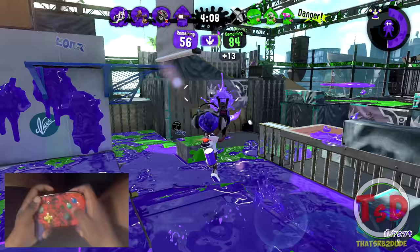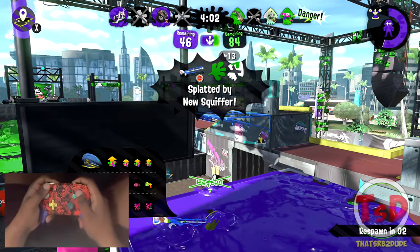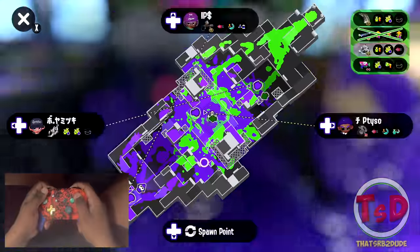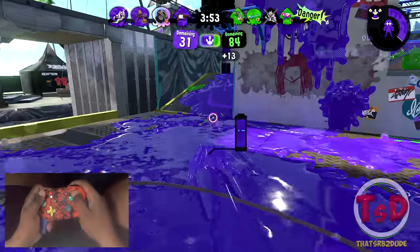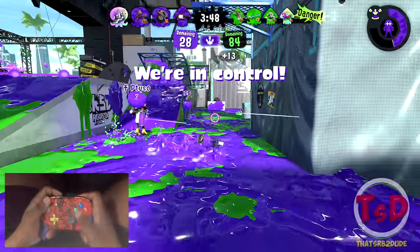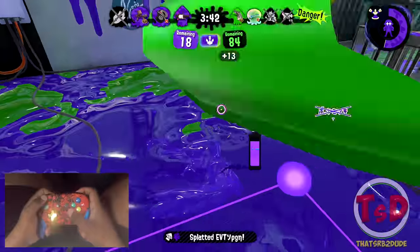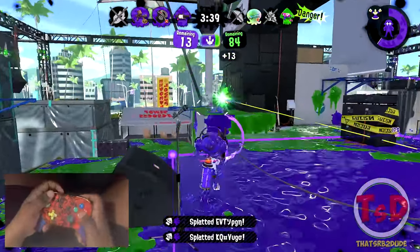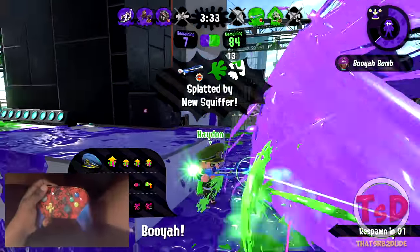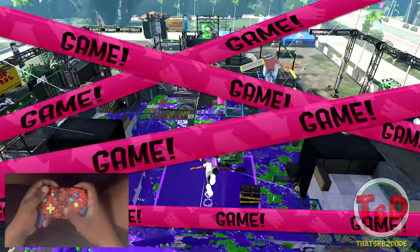One problem right now is that the camera is in the way of my special screen, so the only way I'll know I have my special is if my inkling's hair is glowing. I'd really think it would be good to have some Special Charge Up on this build — I don't have it right now, but it can be extremely helpful.